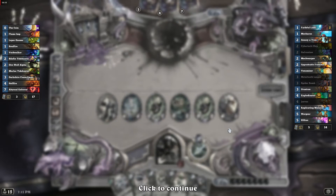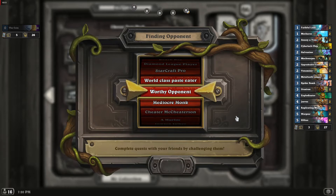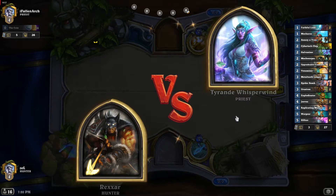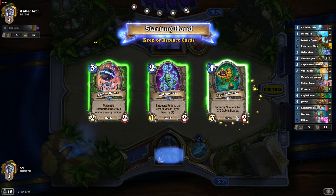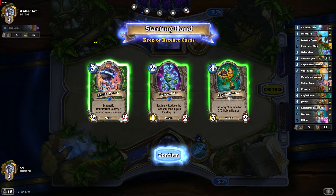Let's go and play another one. The second game is on the way — our opponent will be Priest this time. Against Priest, the Deathrattle that Spider Bomb possesses is not bad, so let's keep it. I am of course expecting a Big Priest to be our opponent.